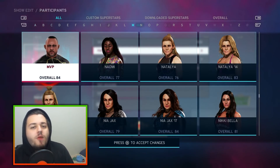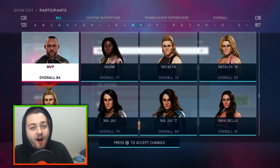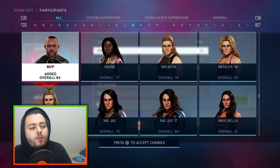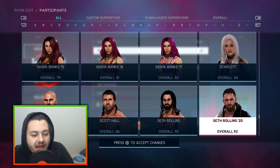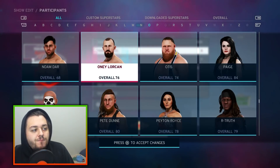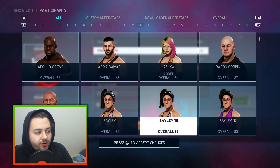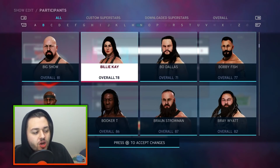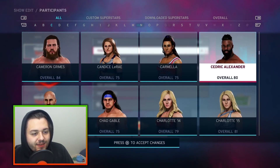I can't go a single moment further without drafting my favorite thing going in pro wrestling today. We in the business of Hurt — this is the Hurt Business now. We're grabbing MVP, made by Iconic2k by the way. Most of the CAWs you see right now are made by Iconic2k. We're grabbing MVP, Shelton Benjamin, Bobby Lashley, and of course Cedric Alexander.